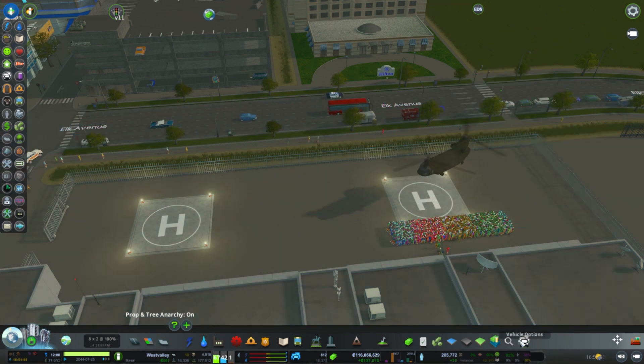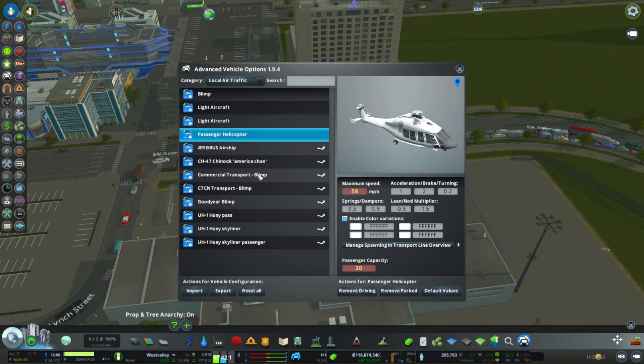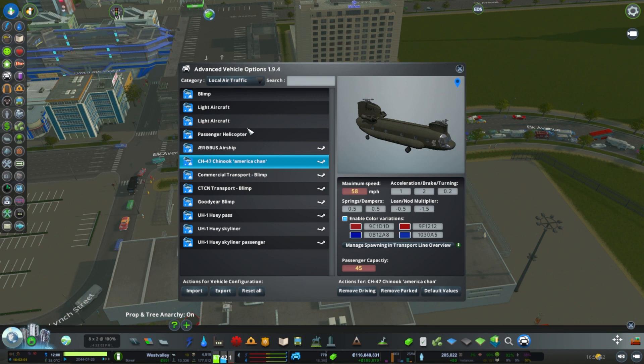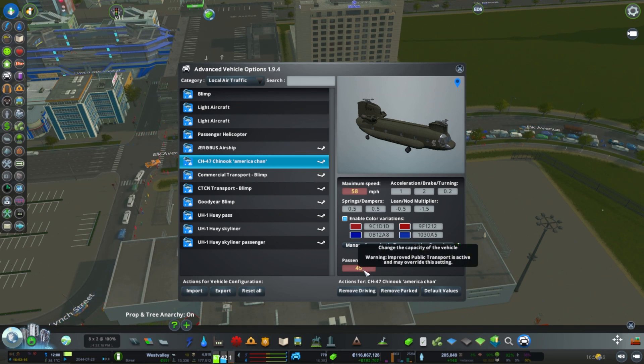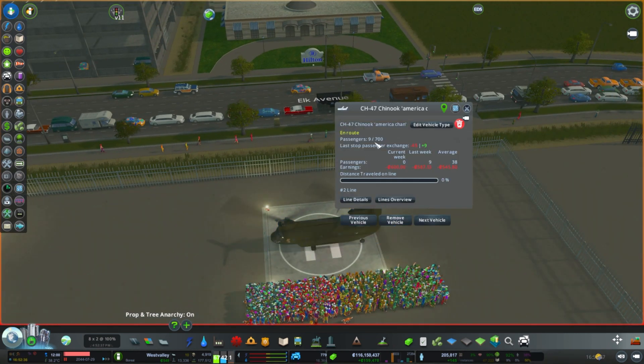Today I'm gonna show you how to fix that — I figured it out. Let's go to the big one, the Chinook. If you take the Advanced Vehicle Options menu and use version 1.9.4 — you gotta unsubscribe from the old one and make sure it's this one — you can use this all day long. We're gonna take this number. Since it's 4,000 some odd people, we're gonna delete that and put something crazy: we're gonna make it 700. We paused it — it's 700 folks in there now, in game. It changed right then — it was 45 a minute ago, not 700.